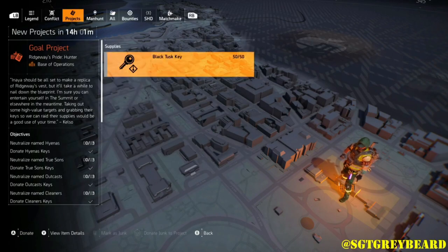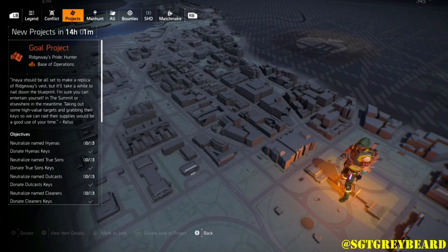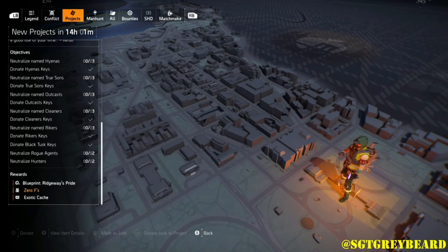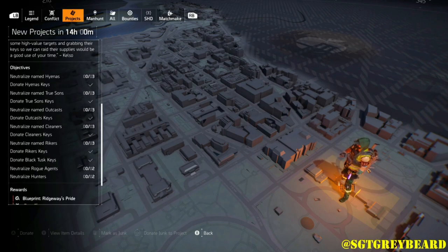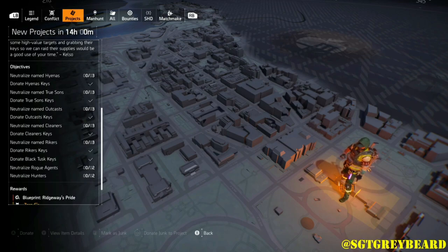Another step is donating a bunch of faction keys and taking out named enemies from the different factions. I recommend doing control points on Heroic — you'll find named enemies there. If that doesn't work, hit up some bounties. You can also find lock boxes in the sewers and around the map that have keys inside, but those are on a 24-hour timer, so you can only grab each one once per day.